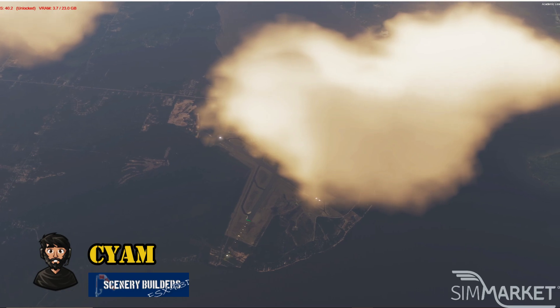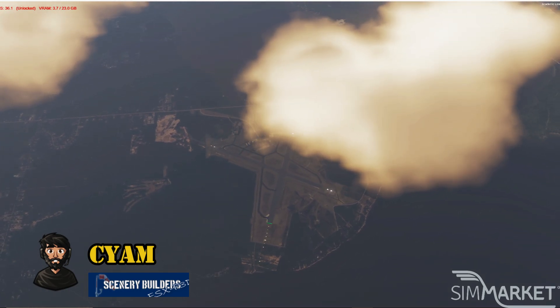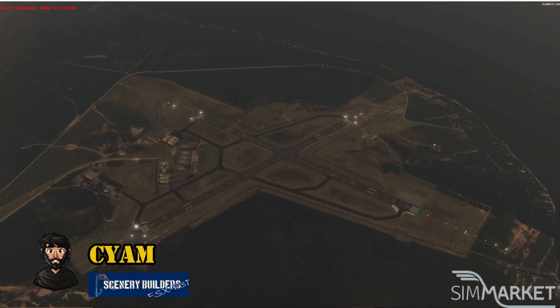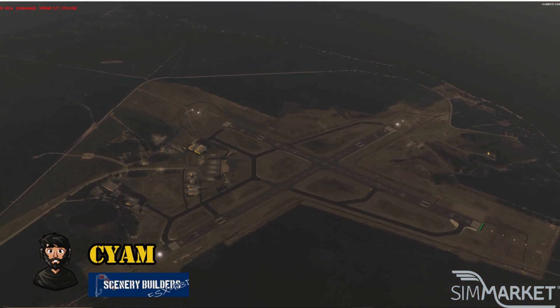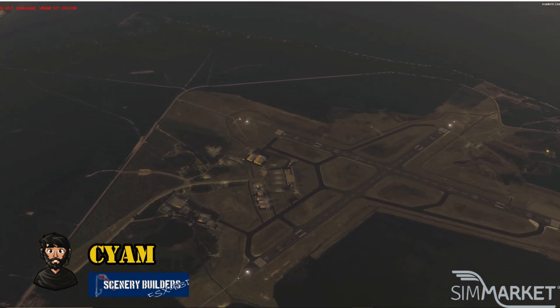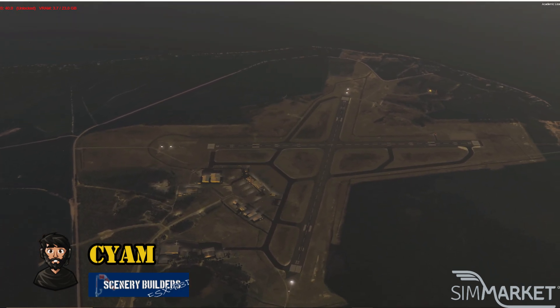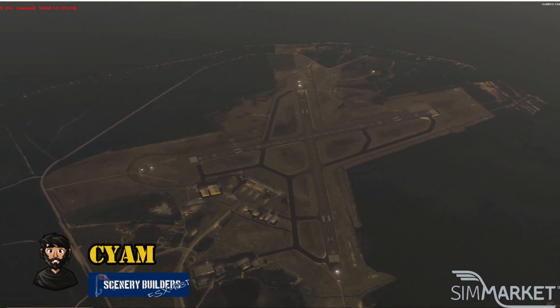Hello everyone, welcome back to another Sim Market Spotlight review for under five minutes. My name is Adam. Today we're taking a look at Sault Ste. Marie Airport in Canada from Scenery Builders. The link to the product is in the description box below. It usually goes for 15 euros, sometimes on sale for a tenner.